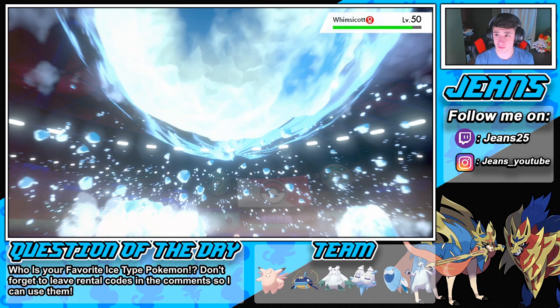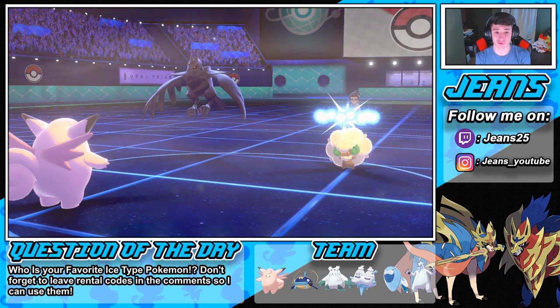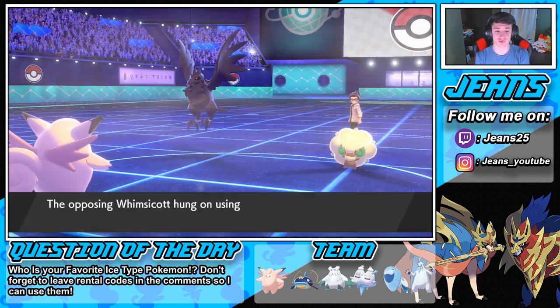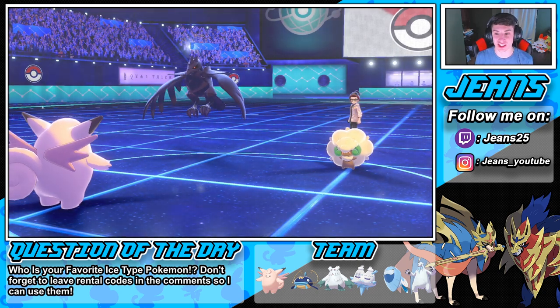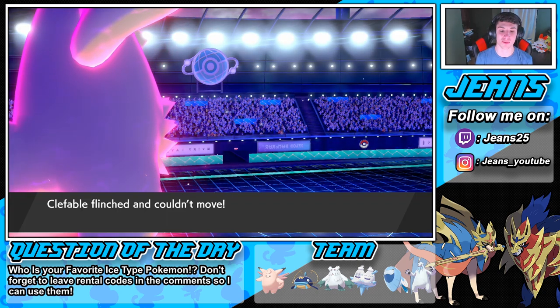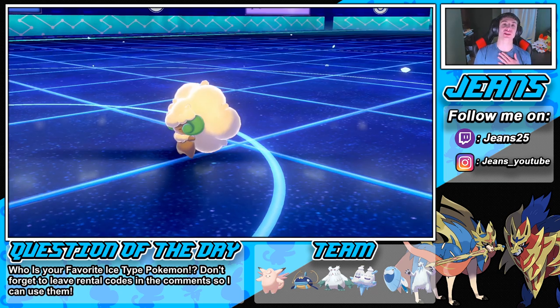We could potentially outspeed that Corviknight with Slush Rush. Hail's gonna come back into effect — totally coming up beautifully. The focus sash hangs on, but the Dazzling Gleam is gonna take out the Whimsicott. Beautiful play call! Luckily we have the Life Dew — oh my god, we flinched! How do we keep this thing alive?